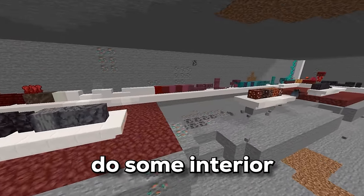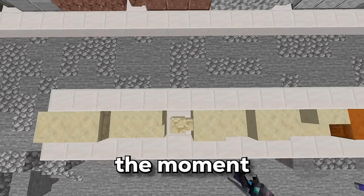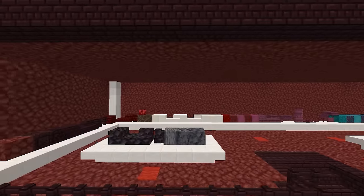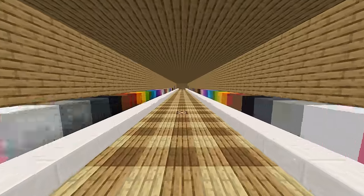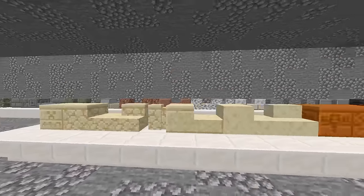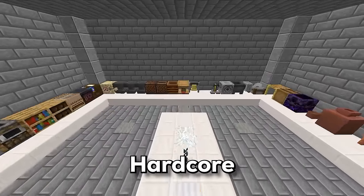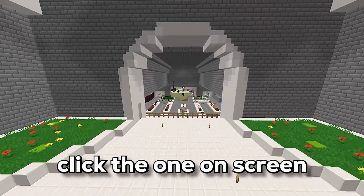Now I just need to do some interior decorating to the museum, because at the moment it looks pretty trash. Let's take it from looking like this to something like this. That is how I collected every single block in Minecraft Hardcore. If you enjoyed the video, click the one on the screen right now.